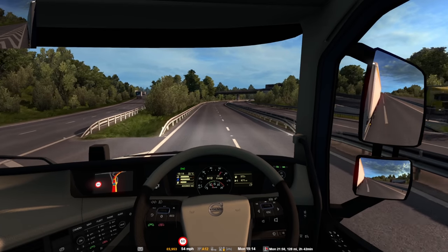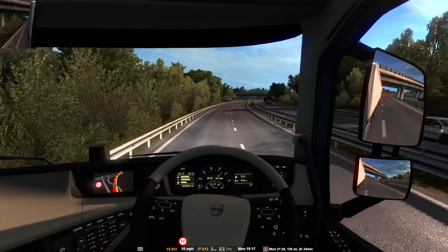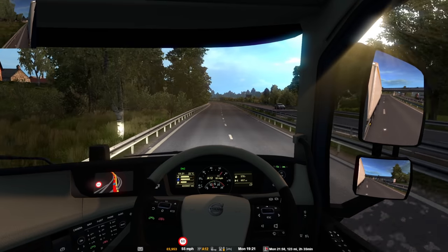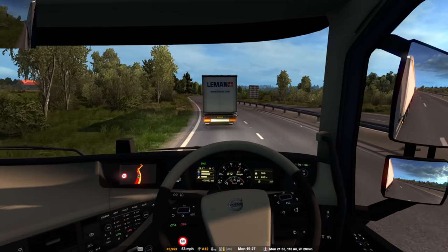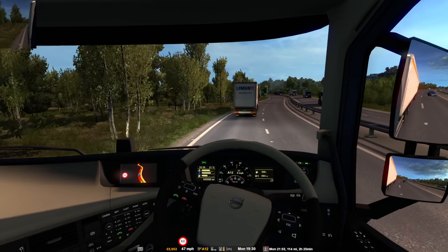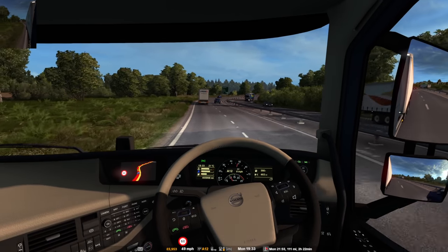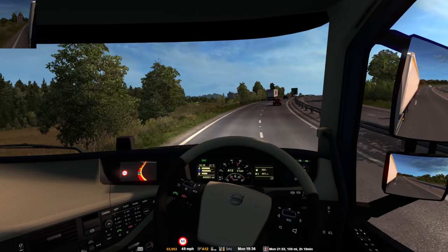So cruise control, set it at 56 — well, 55. 123 miles to go. It would be nice to get there before it gets dark. When we are driving for ourselves and have our own lorry, we're going to probably always do the day shift — we're not going to do night shifts. For video purposes it's just going to become a bit too much if it's always dark. We don't want to be starting at 6 in the evening and finishing at 8 in the morning — we want to stick with the daylight.